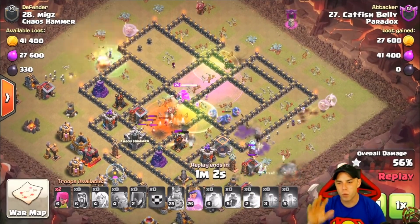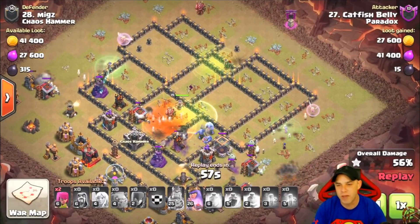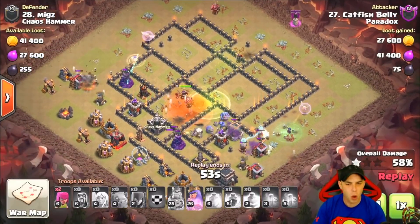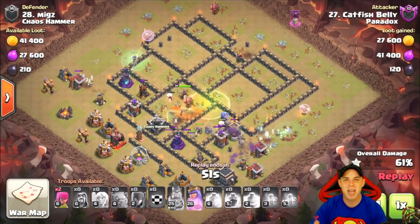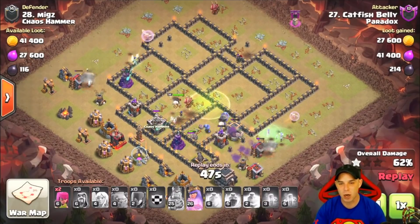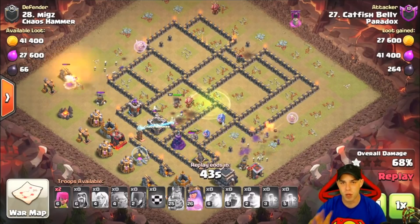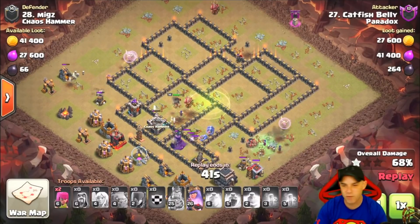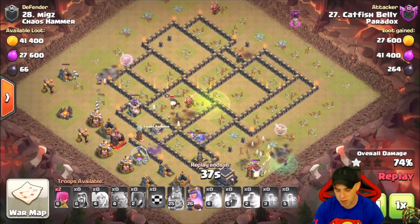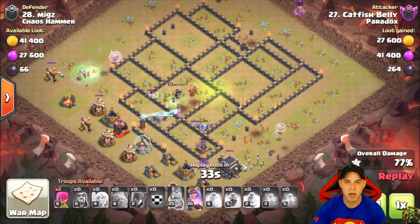The clan castle houses a baby dragon, wizard, and witch combination, so there are poison spells in the composition specifically for that, and the archer queen will assist with taking down those troops. The bowlers do a great job from inside the base taking out structures on the outside and assisting our witches — if those bowlers aren't there, the witches will have a really hard time taking down tesla farms.